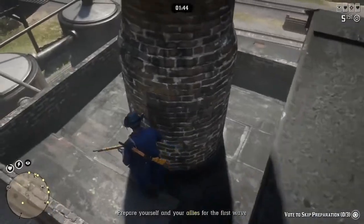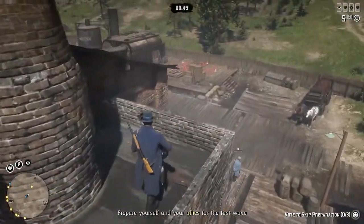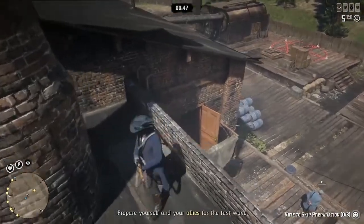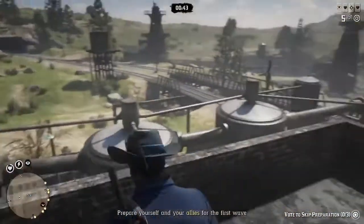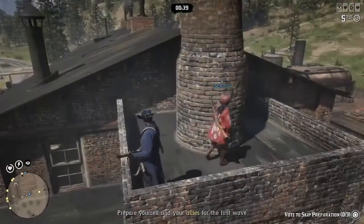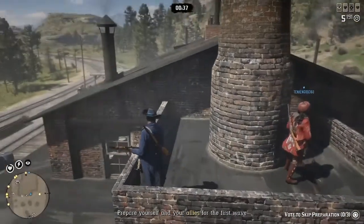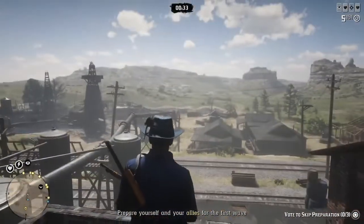I like it right here. If you're up there on the roof, me and him can watch this little alcove right here because it's got cover. Jay, you watch this ladder and everything from this side and I'll watch over here. Make sure nobody comes up the ladder on us and we can watch everything over here.